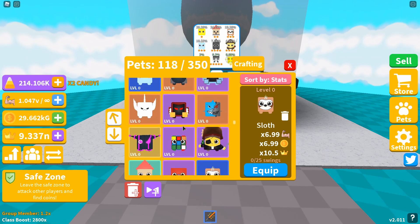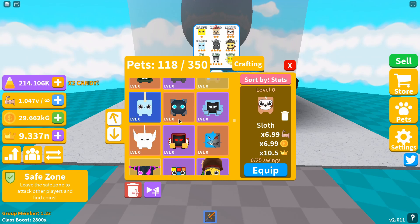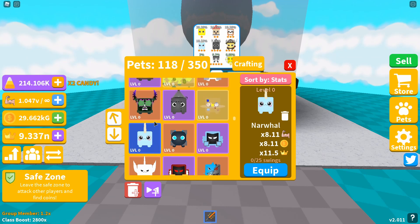The fourth pet, also a three-star, is the Narwhal, giving you an 8.11x strength and coin boost with an 11.5x crown multiplier. The fifth pet, a four-star, is the Tin Pet, giving you a 9.46x strength and coin multiplier with a 12.5x crown boost.